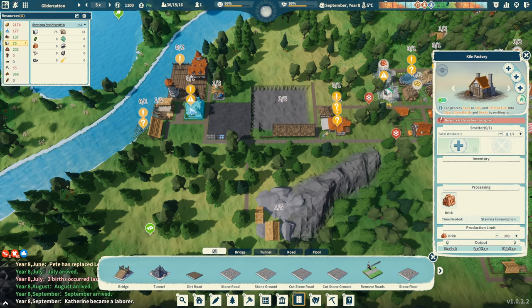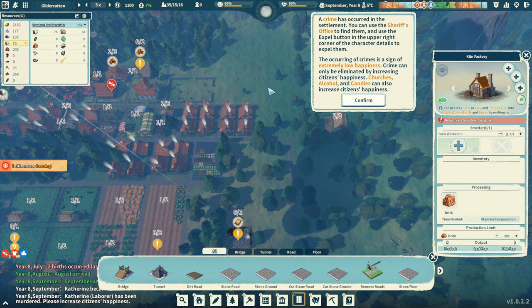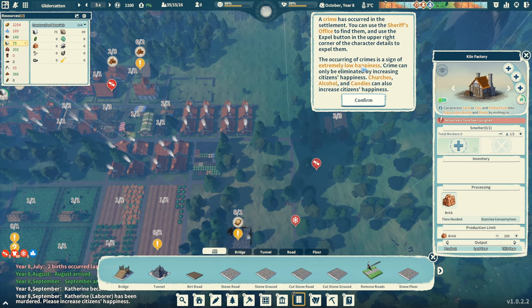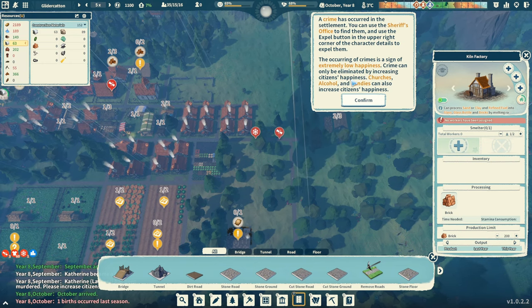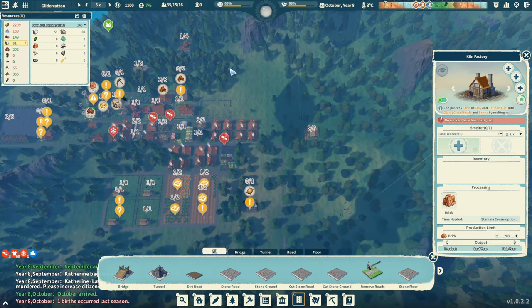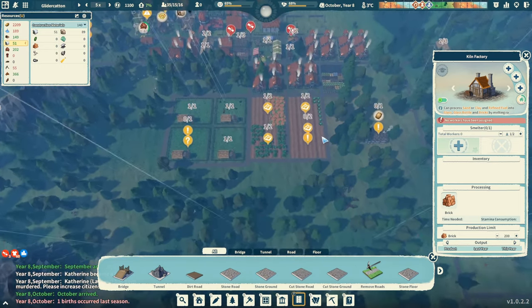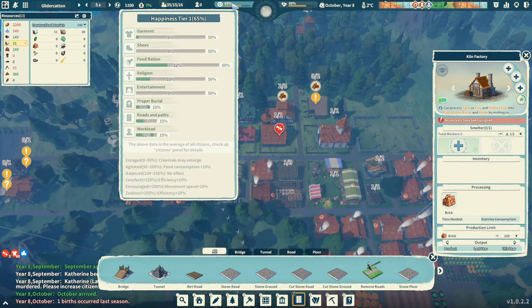That's going to give us material for our kiln factory to eventually make brick. Crime has occurred in your settlement — oh no. You can use the sheriff's office to find them and use the expel button. The occurrence of crime is a sign of extremely low happiness. Crime can only be eliminated by increasing citizens' happiness through alcohol, candies, and other means. Yeah, happiness was at a hundred — we're down at 65.